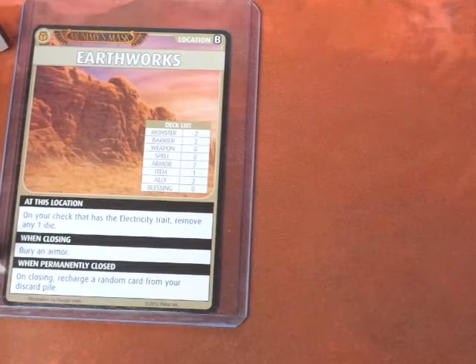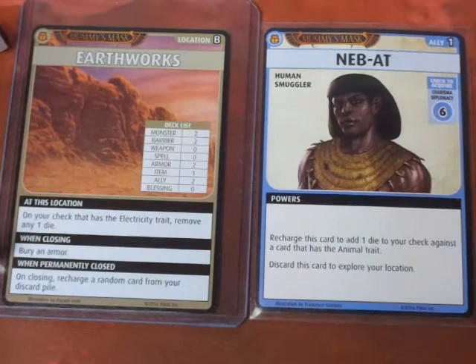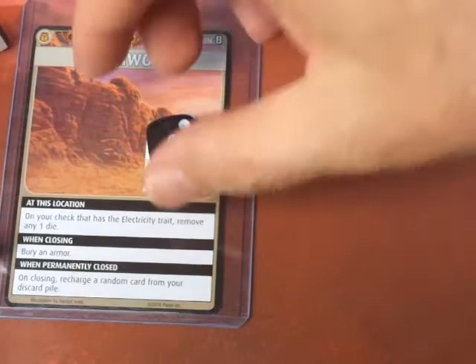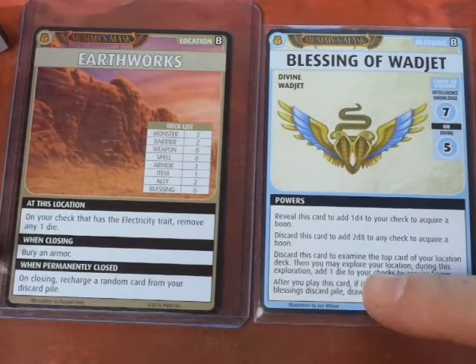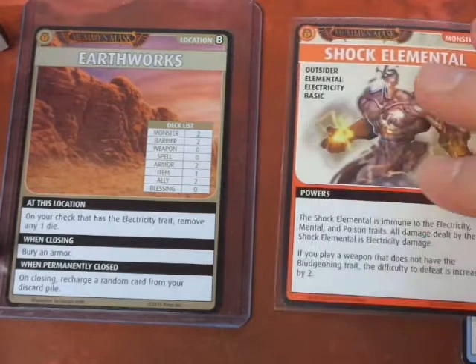We get Nebat — Charisma/Diplomacy 6. This is where it's hard being Drealm, because his Charisma is abysmal, just a straight-up D6. We rolled a 3, so no surprise, Nebat just leaves us. Drealm has a Blessing of Wajet in hand. We discard it to examine the top card of our location deck, then may explore our location. We examined it — no boon — so we go ahead and explore.